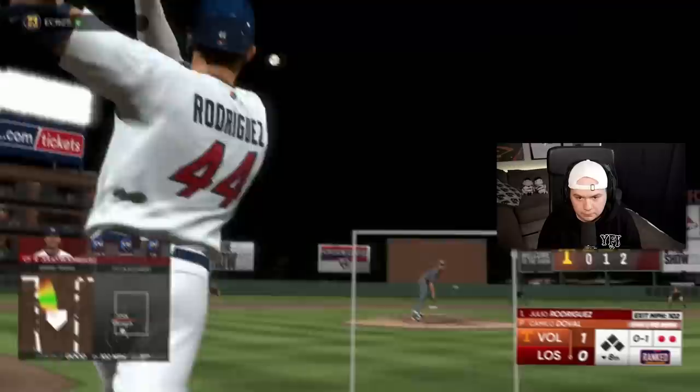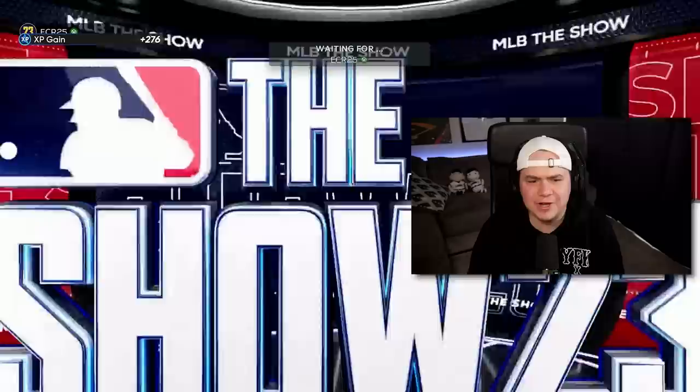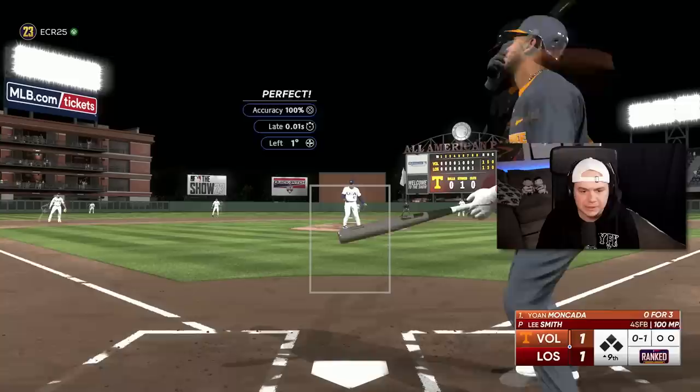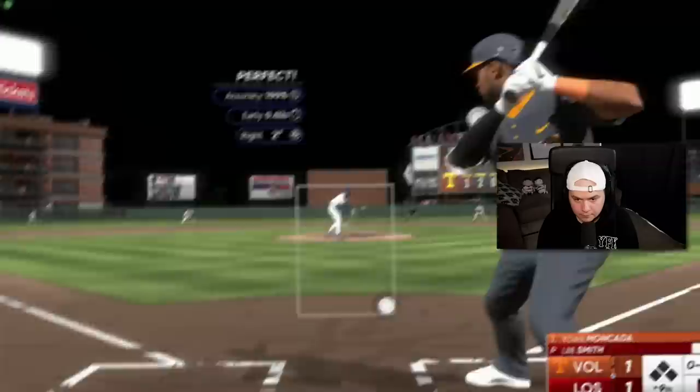Did he just take out Bob Gibson? Why would he do that? I cannot even believe it — this has to be a glitch. The game had to have lagged. That was disgusting. How did I score a run? I honestly cannot believe he took out Bob Gibson with a complete game shutout going — a complete game two-hit shutout, and one of the hits could have been considered an error maybe. That's crazy on his part for taking out Bob Gibson right there.